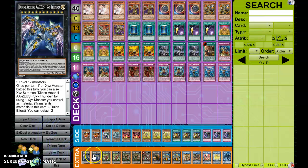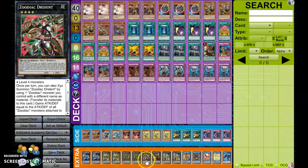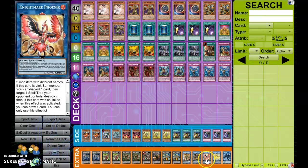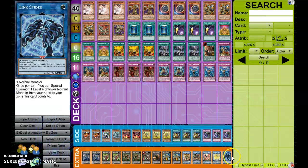For the extra deck — the extra deck's really standard. Two Zeus, Two Boar, Two Chalk, One Dryden, One Kong, One Mortar, Barricade, Phoenix, Unicorn, and Link Spider.